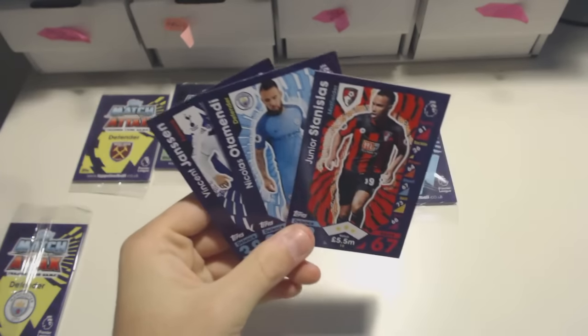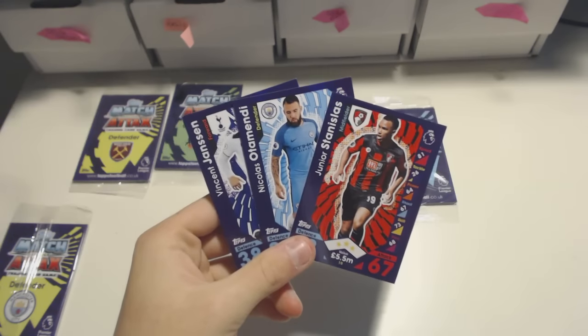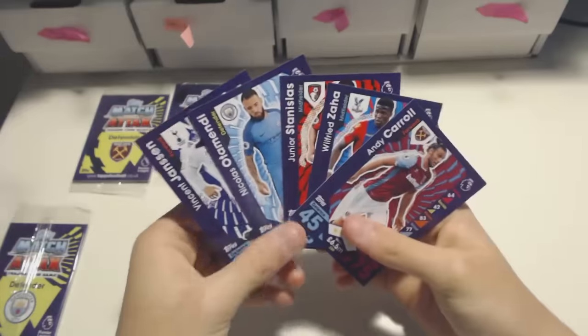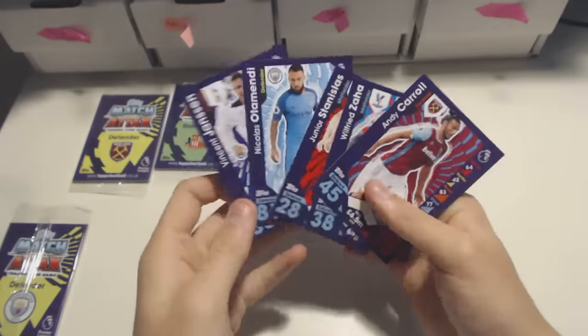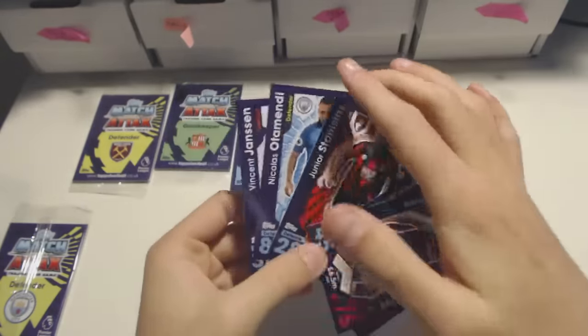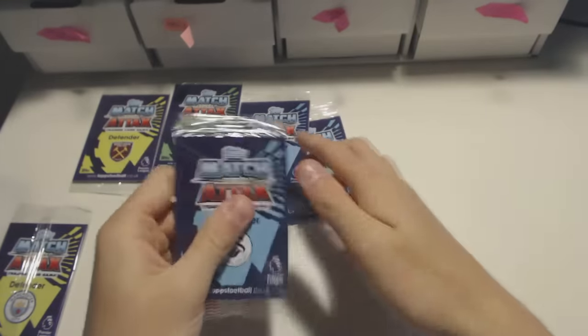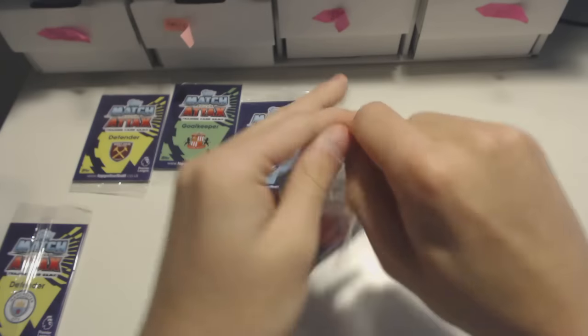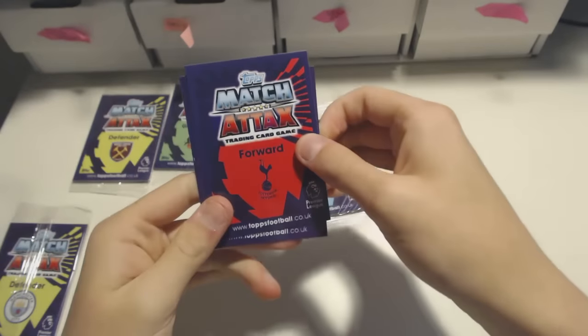Andy Carroll. Wait, wait, wait — where is the shiny in the packet? No! Zaha, Carroll, Stanislas and Jansen — that's the Netherlands guy I was talking about. Where is the shiny in the pack? This is stupid — such a rip-off. No, just kidding. But probably a mistake, isn't it? So we've got no shinies in that pack, but we can make it up if we get something amazing in this one.